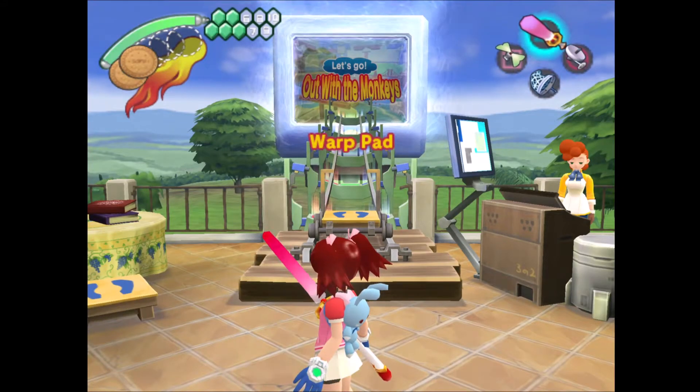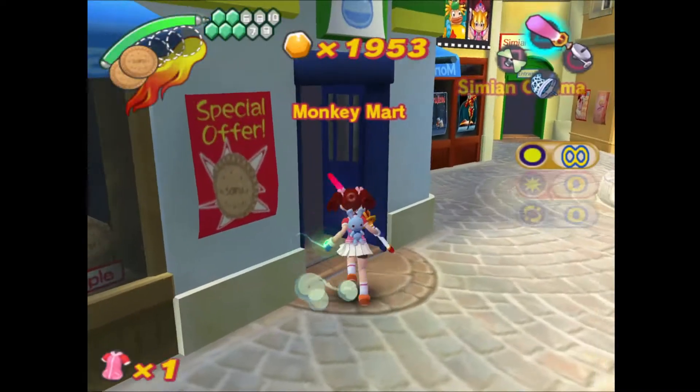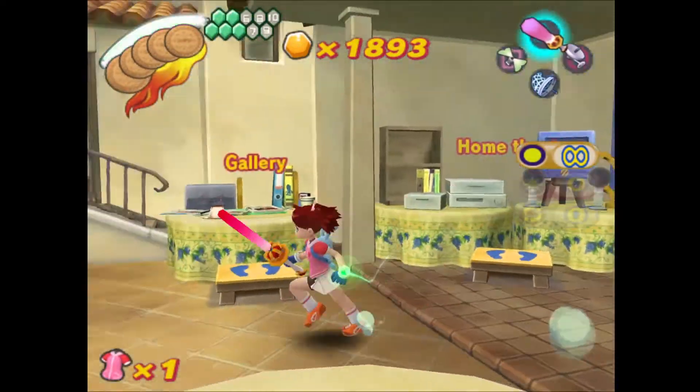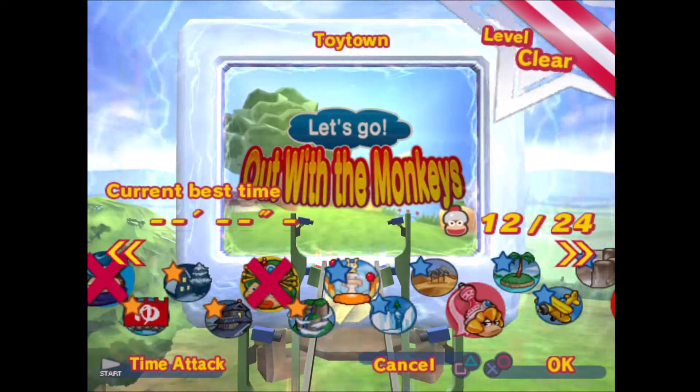Hello once again, peoples of the world, this is Argonian Sam playing more Ape Escape 3. I'm going to use my near infinite supply of money to go buy a cookie again — because health. In the last episode we used all the secret codes in the world to unlock all the extra monkeys.